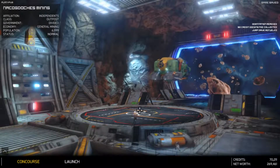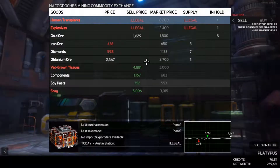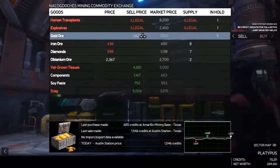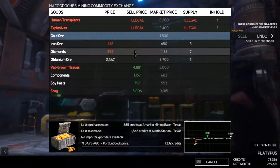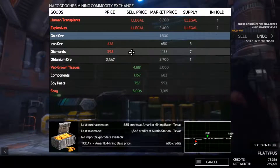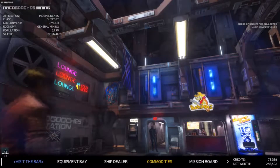Right, concourse. Want to see about selling my gold — yeah, it's a good place to sell. We'll think about buying diamonds, not right now though. Let's go see him.